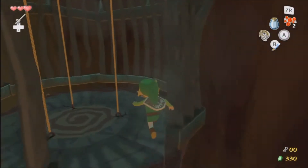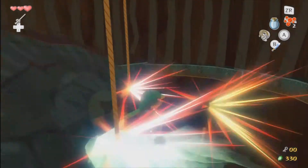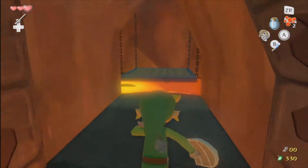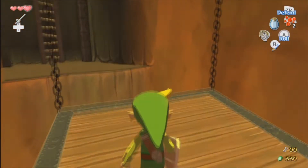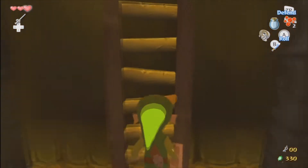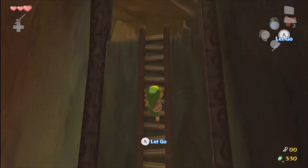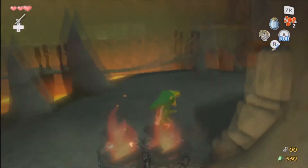We're gonna come over here and actually spin attack these, if I can. Spin attack! I've never been good at spinning the control stick and spin attacking. This game is a lot better than most Zelda games for that — it's a lot easier to spin attack by just spinning the control stick. But I remember in Twilight Princess I could never do it. You have to focus on full and complete rotations.